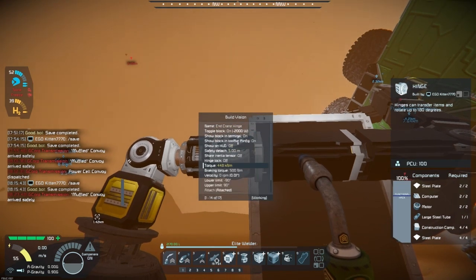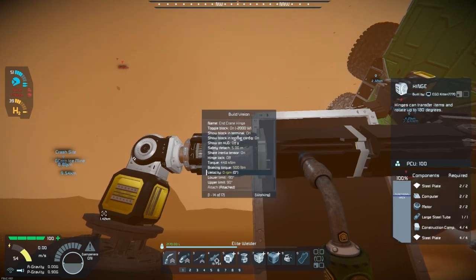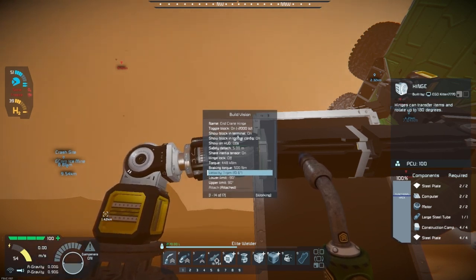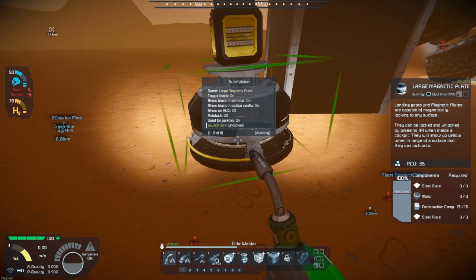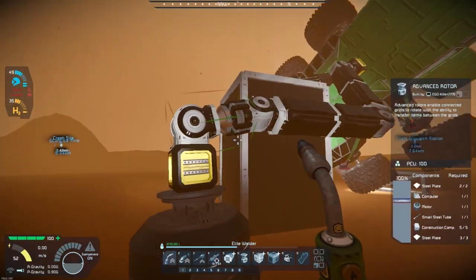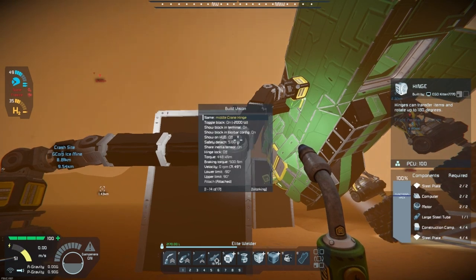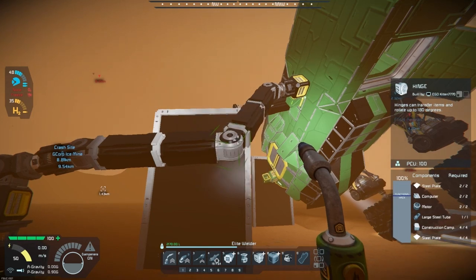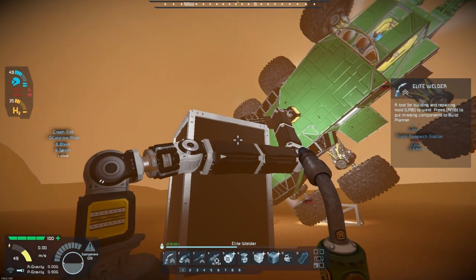I won't be getting that power cell convoy, not unless the convoys all stack up at headquarters. Given that I'm having trouble with just the convoys, I don't have the means to take on one of the bases yet. Though if I did take out a base first, it would be the air base on top of Olympus Mons. Given how tall that mountain is, it would get me the closest to escaping the planet. Regardless, I would need to get rid of that air base first to make any escape attempt that way. I don't even have hydrogen thrusters yet — everything I've seen has been atmospheric.